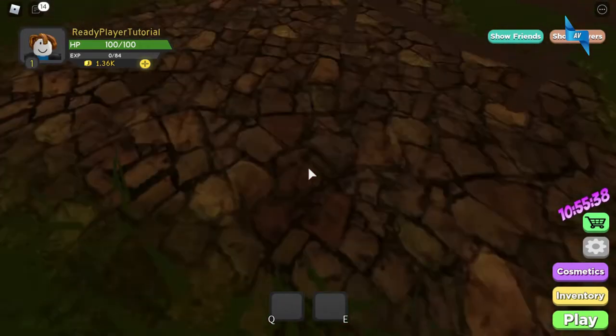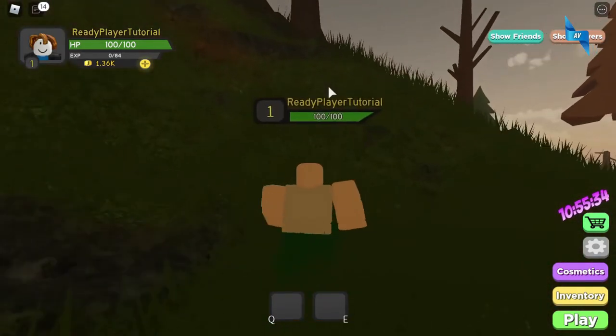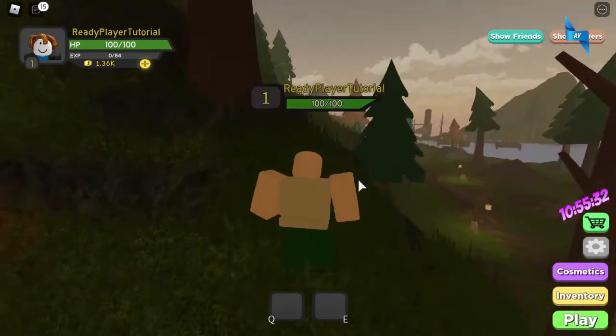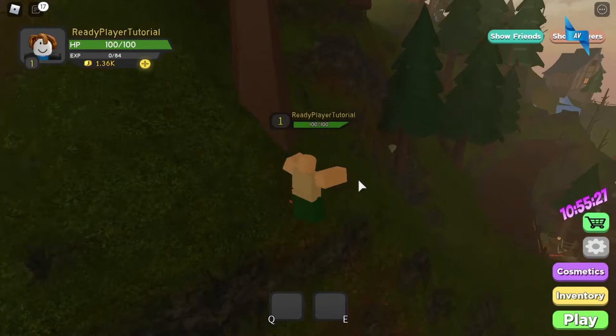Here is the fourth gem, the red gem. Now you have to go on this hilly mountain and there there will be a white gem, but don't touch that or else you'll have to restart and reset the whole game.